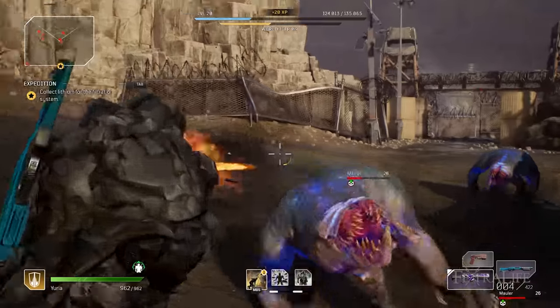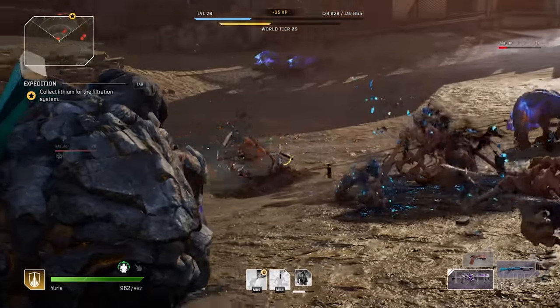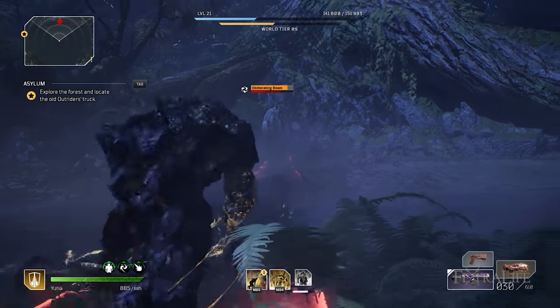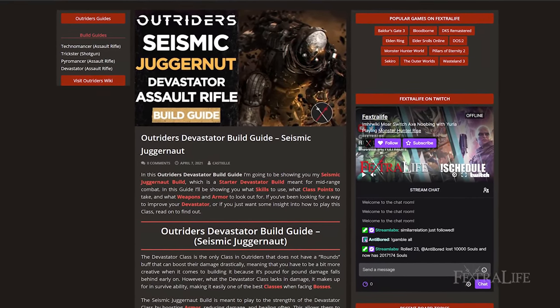In this Outriders build guide I'm going to be showing you my Seismic Juggernaut build, which is a starter Devastator build meant for mid-range combat. In this guide I'll be showing you what skills to use, what class points to take, and what weapons and armor to look out for. If you've been looking for a way to improve your Devastator, or just want some insight into how to play this class, watch on to find out.